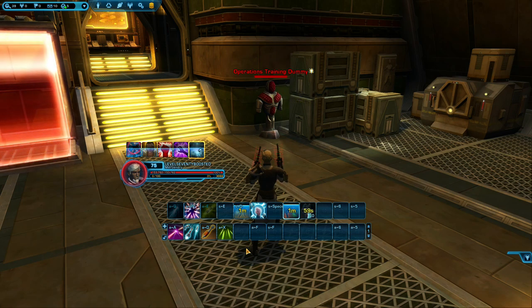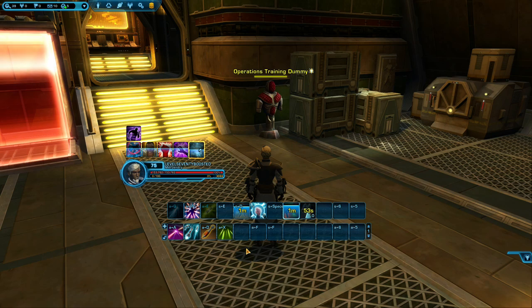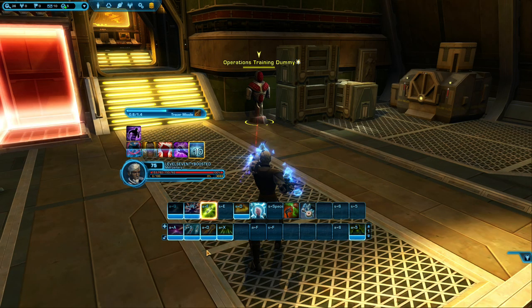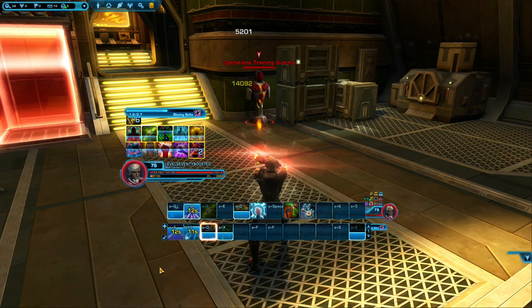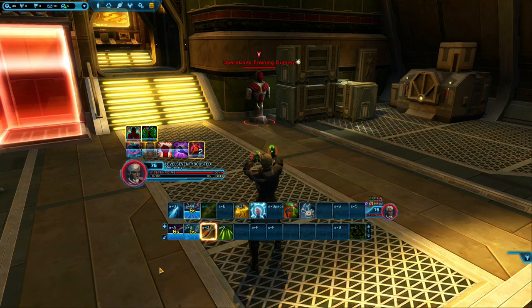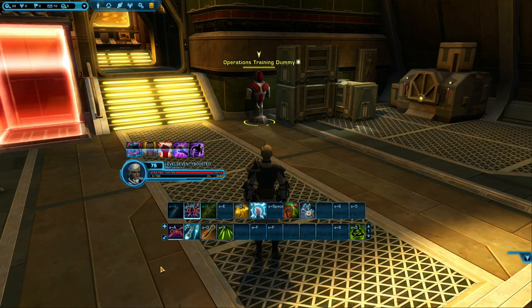That is pretty much it. You've learned a lot already and all you need to do now is put your newfound knowledge into practice. Our first demonstration will be our opener into combat. The first thing to do before entering combat is build your stacks of supercharge using your regen or spamming your heal move. Once you're at 10 stacks you're ready. Begin by precasting Tracer Missile — a precast is just where you charge up the move right before combat starts. Then activate Supercharged Gas, followed by Priming Shot, then Heatseeker Missiles, then Blazing Bolts. That was your opener. You could skip precasting Tracer Missile but I wouldn't recommend it.